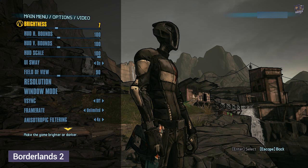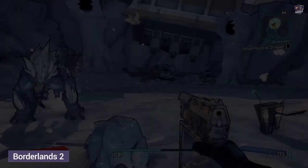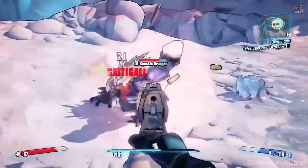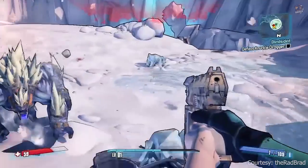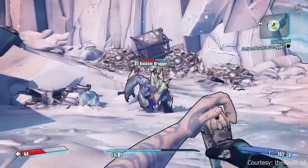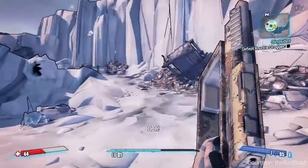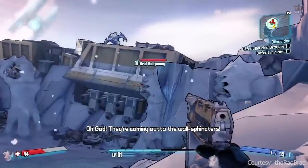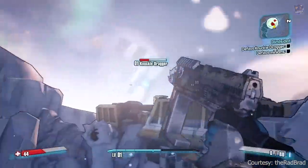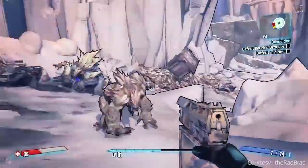Borderlands 2. Play as one of four new Vault Hunters facing off against a massive new world of creatures, psychos and the evil mastermind Handsome Jack. Make new friends and fight alongside them in four-player co-op on a relentless quest for revenge and redemption across the undiscovered and unpredictable living planet. A massive game with over a thousand truly unique guns, six characters that each offer around three vastly different skill setups, and nearly a hundred different maps. That's all for today — thanks for watching, and if you find the video helpful, don't forget to like, share, and subscribe.